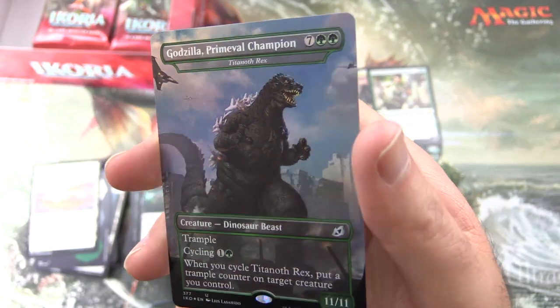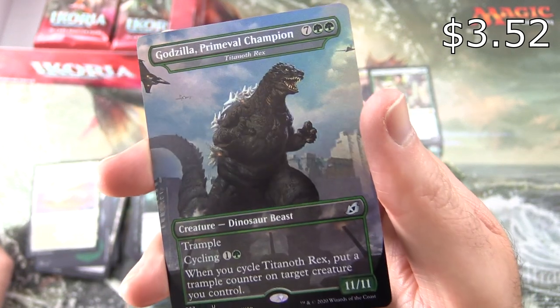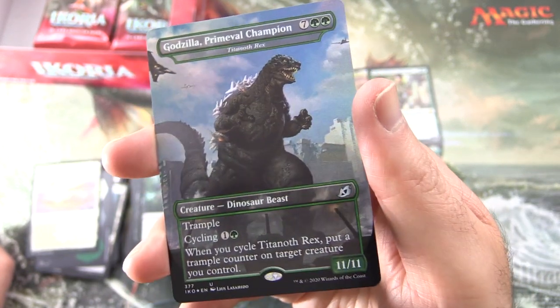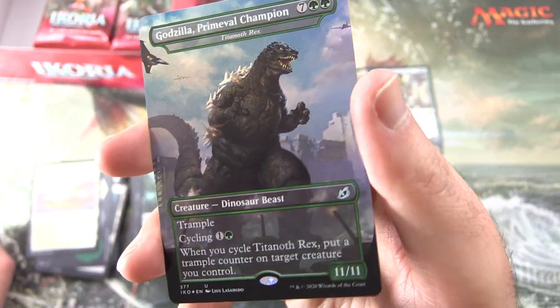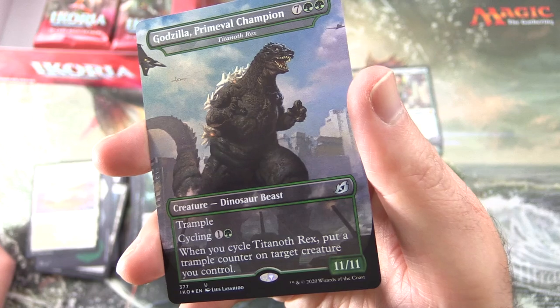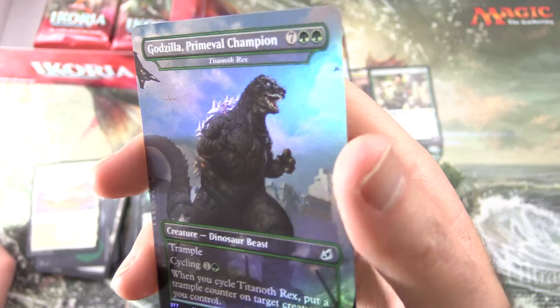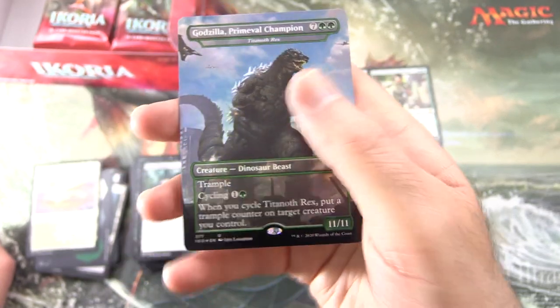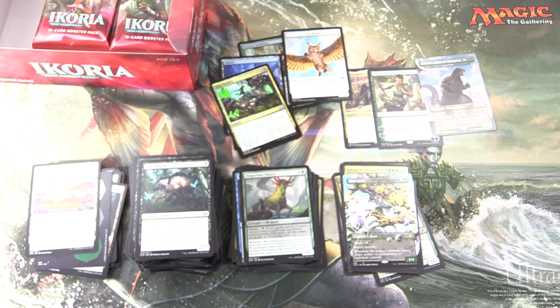Okay, what's it going to be - big finish or disappointment? Godzilla, Primeval Champion - nice! This is the alternate art for Titanoth Rex. Creature Dinosaur Beast, 11/11 for 9, craziness! It has Trample, cycling for 1 and a green. When you cycle Titanoth Rex, put a Trample counter on target creature you control. Isn't he glorious? So there we have it - I hope everyone's staying safe and healthy out there. Thanks for watching and have a great day.